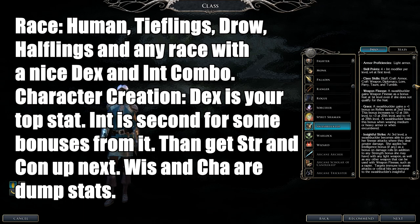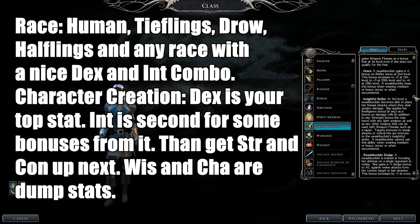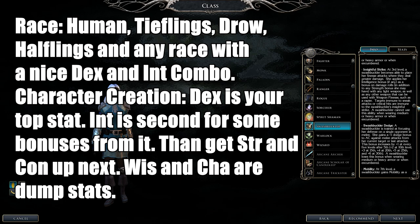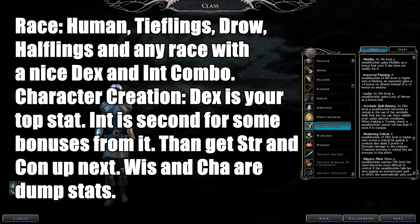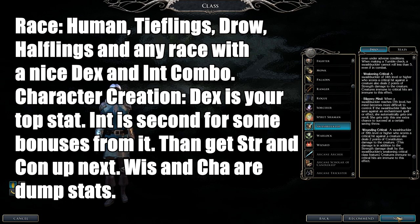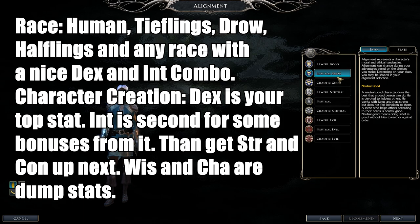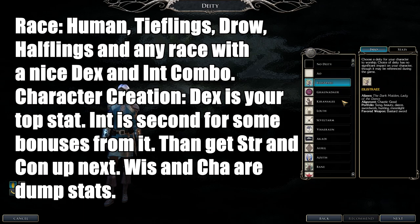The Swashbuckler's core stats are Strength or Dexterity plus Intelligence. Recommended races are Tieflings, Drow, Humans, Halflings, or any race with a great Intelligence and Dexterity combination — no negatives to those stats please. For stats, focus on Dexterity first — higher Dexterity is better with Weapon Finesse — then Intelligence at 14 to 16. After that, Strength and Constitution. Wisdom and Charisma are dump stats.